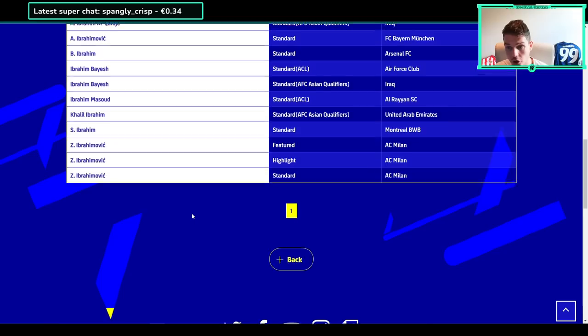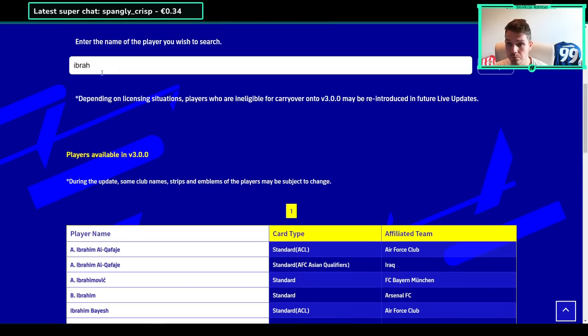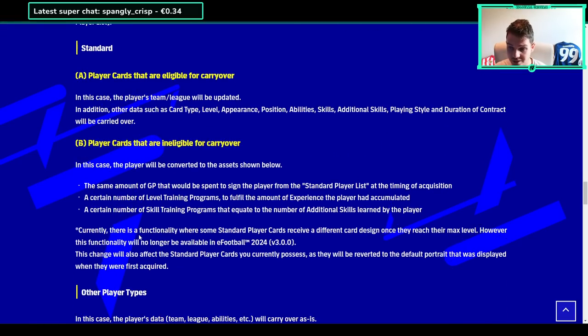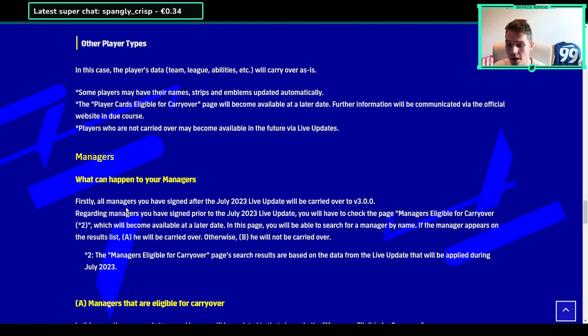So in my case with Nkunku, I'll get the GP back, plus my trainer points and skill trainers invested in that player. It gets complicated further because it's not just about retired players - we've got three versions of Ibrahimovic including his standard card for AC Milan that's going to carry over. Similarly, Benzema is carrying over even though he has left - his standard card is trending, his featured, and his highlight is epic. It also says there was a functionality where some standard cards receive a different card design at max level, but that functionality will no longer be available.